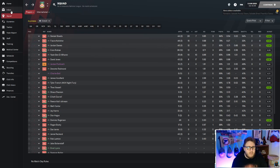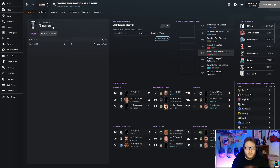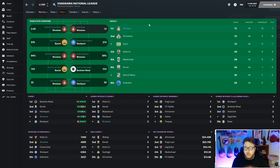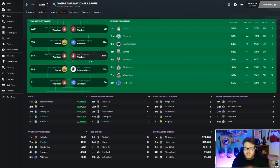We won the Vanarama National League by 10 points with 92 points - 27 wins, 11 draws, 6 losses. We also won the FA Trophy 3-1 over AFC Telford, so two trophies in our first season. Looking at the team overview, we dominated in most categories.